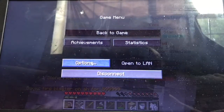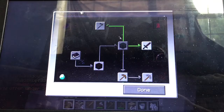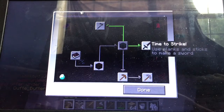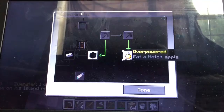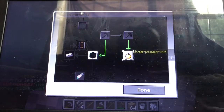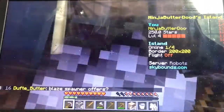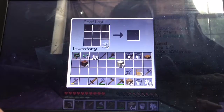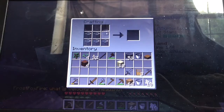Let's see if I can do achievements. Time to farm. I gotta make a wooden sword — overpowered. And eat a notch apple — did I already do that? I already did that. I'm making a furnace.